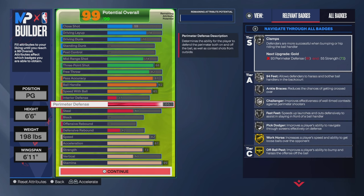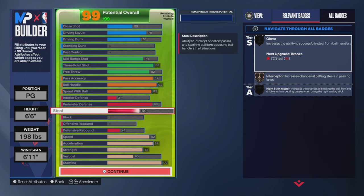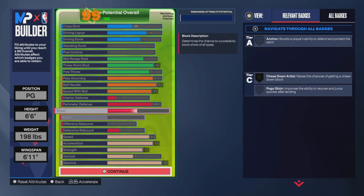86 perimeter defense — you see those defensive badges, I get all of them silver or gold. 60 steal: I just wanted a decent steal so that if I reach in the passing lane I'm more likely to get it. I'm gonna make a dedicated lockdown build later after I've been running guard and learning the dribble moves.